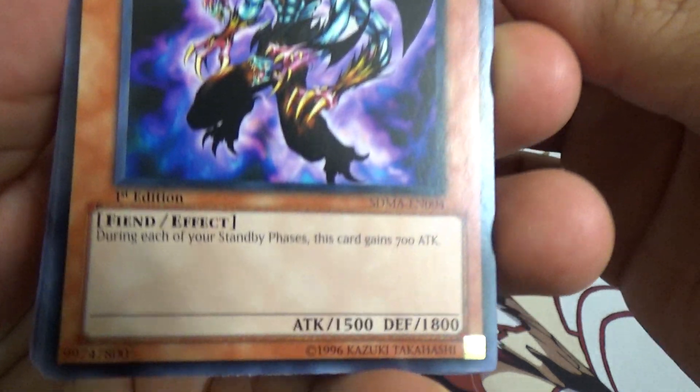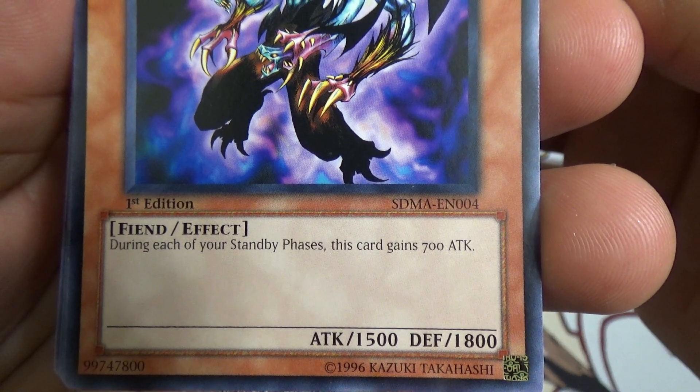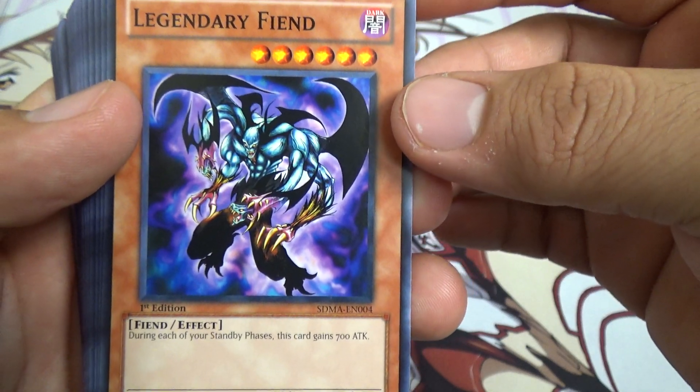Legendary Fiend — during each of your standby phases, this card gains 700 attack. So it's another great card that is just limitless in potential.